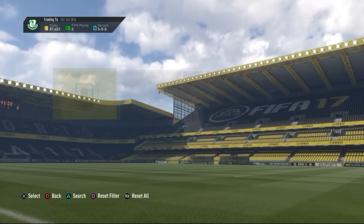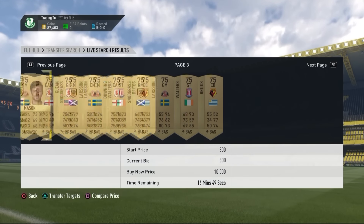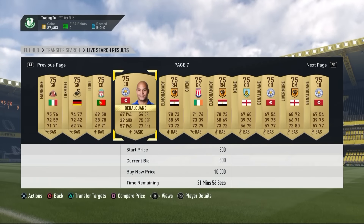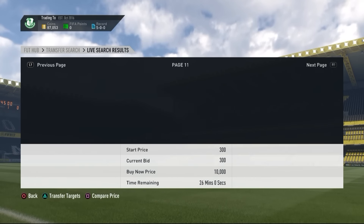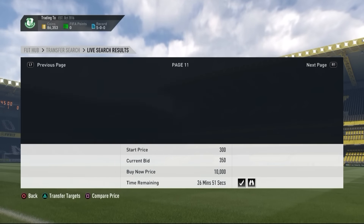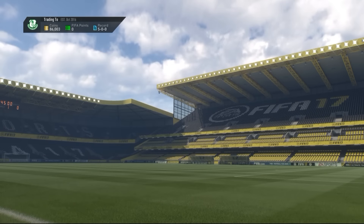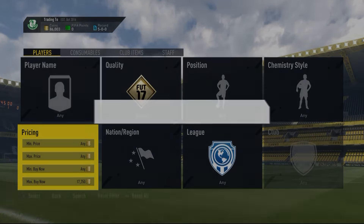A low-budget bidding method: 300 coins, gold. If you don't find anything on 'any' quality, go to the BPL or other big leagues because players there actually go for a lot. For example, right backs sell for more than 500 coins easily, and Liverpool cards like Lallana sell for more than 400 coins too. Great low-budget method.